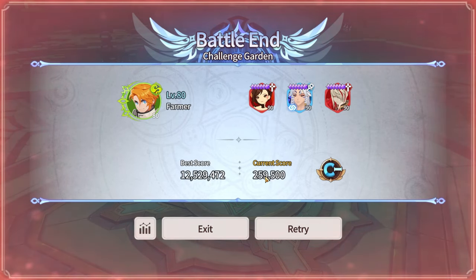Hopefully this helps you get some good scores and secure those mystical scrolls. I've tried quite a few units including the fire fairy king, Cilia, and other AOE damage dealers — this was the best I could come up with. If you have any questions let me know. Peace.